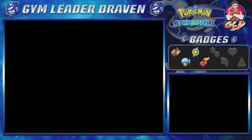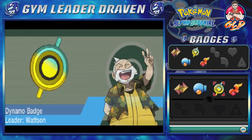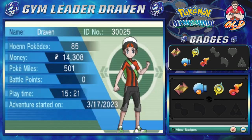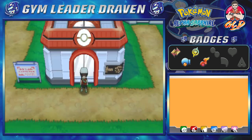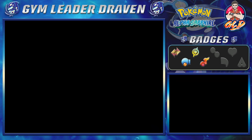We won ourselves the Heat Badge from Flannery herself. We also accepted May's proposal of coming back to Petalburg in order to, you know, get back at our dad for looking down on us and all that stuff.